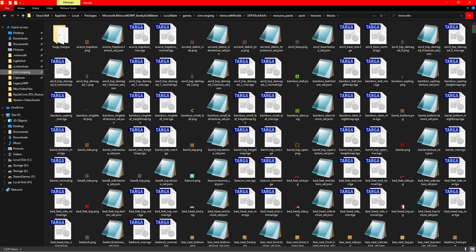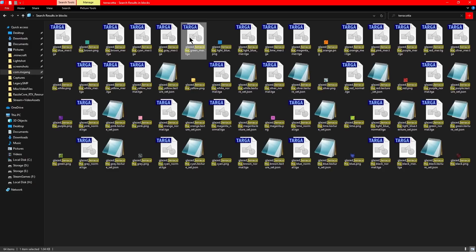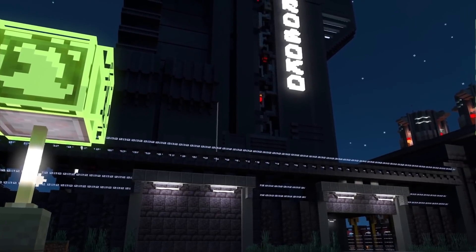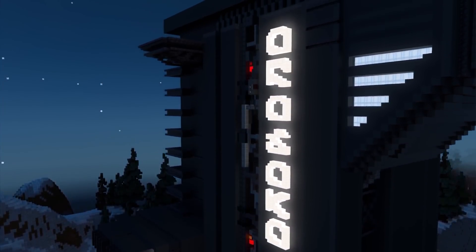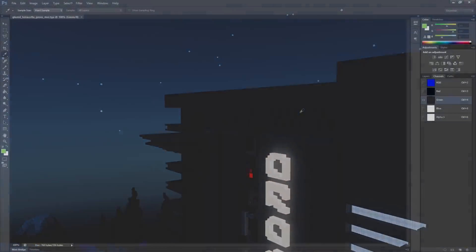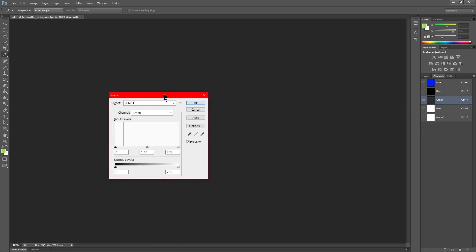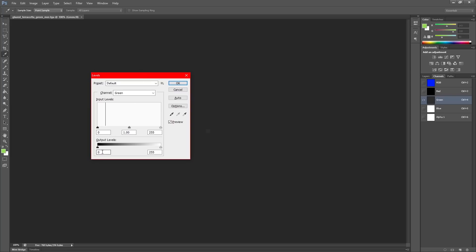Choose what block you'd like to make glow and open the mer.tga file into Photoshop or an image editor that has the ability to edit channels. In Photoshop specifically, you'll find different color channels — in this case RGB: red, green, and blue. These layers will affect different RTX PBR mapping values, including metallic, emissive, roughness, and height map. Because we're altering the emissive nature of a block, we want to specifically click on the green channel. Pressing Ctrl+L with this selected will bring up the levels of the block, and adjusting the output level value at the bottom controls how bright the block will be.